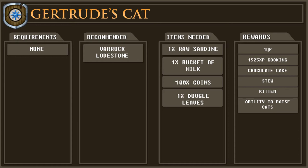You will need the following items for this quest: a raw sardine, a bucket of milk, 100 coins, and some doogle leaves — however the doogle leaves will be obtained at the beginning of the quest. The rewards for this quest are 1 quest point, 1525 cooking experience, a chocolate cake, a bowl of stew, a kitten, and the ability to raise cats.